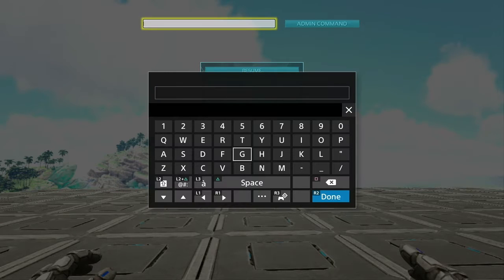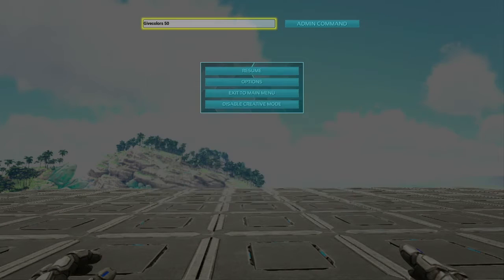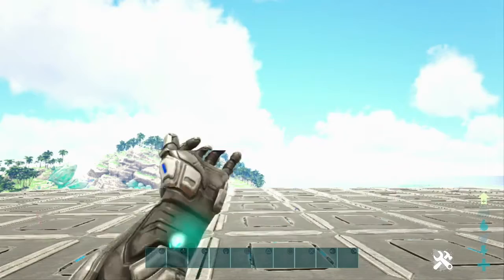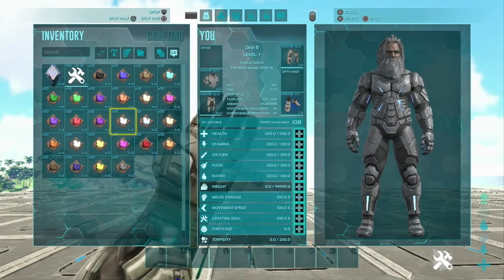First of all, we need all of the colors. So let's pull up our admin command bar if you haven't already. We're going to type in 'give colors' and then after that we're going to type in the amount that we want. Do you want one of each color, a hundred of each color, a million — whatever amount you choose. I'm going to go with 50 of each color. And then as you can see, it's already started listing them on the left hand side as they spawn in. Now when we pull up our inventory, we can see it's completely full of colors.